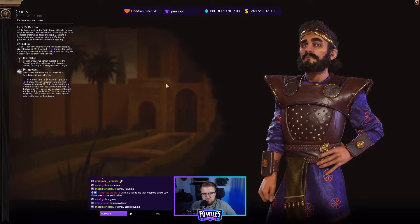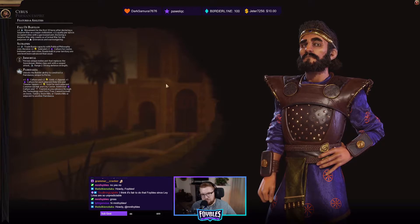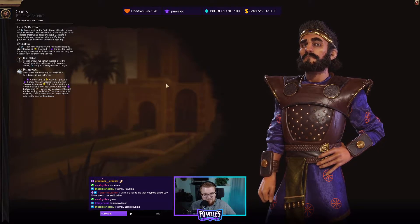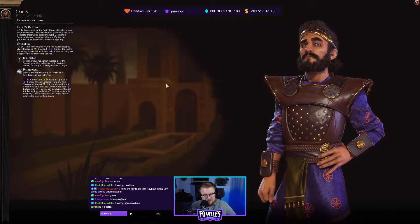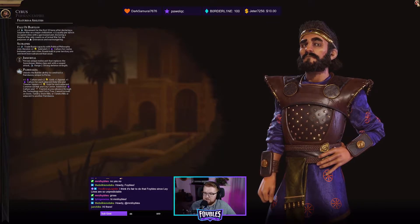And then we've got the crown jewel of Persia, the Paradesa. It unlocks the builder ability to construct a Paradesa unique to Persia. It gives plus one culture, plus two gold, and plus one appeal — it used to be plus two appeal but that's been nerfed with the April patch down to plus one, so you have to think more carefully about placement. Plus one culture for each adjacent holy site and theater square, plus one gold for each adjacent commercial hub and city center. Additional culture and tourism as you advance through the tech and civics tree. Cannot be built on snow, tundra, snow hills, tundra hills, or adjacent to another Paradesa. Awesome abilities with Cyrus — one of the better civs in the game and a lot of fun to play.